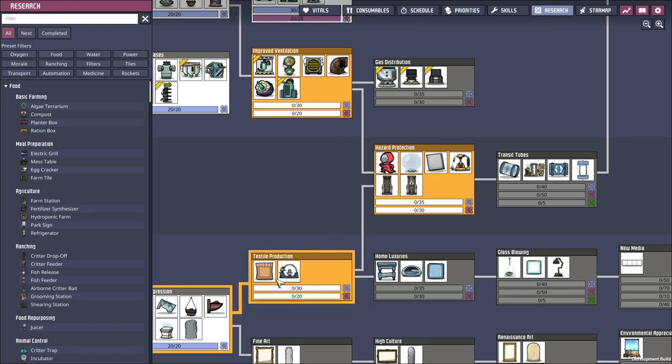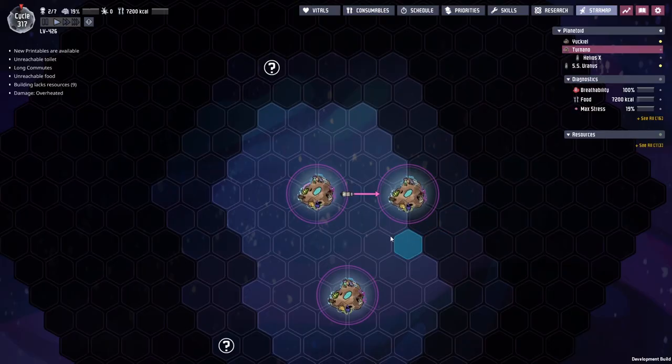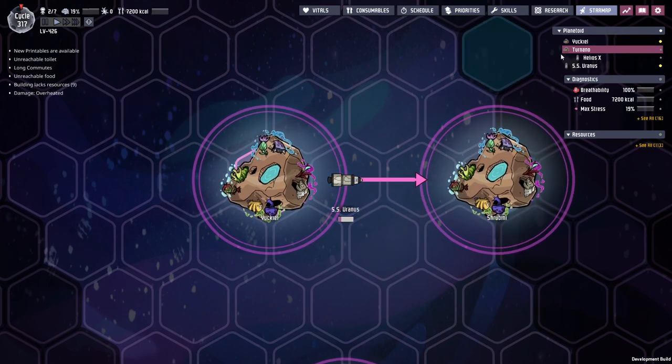Clicking on that, we get some ventilation and some nice beautiful things to decorate the place with as a side effect. But of course another thing we need is being shipped for right now - you can see we've got the SS Uranus out there.